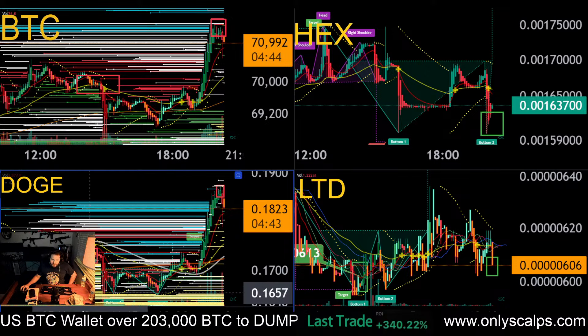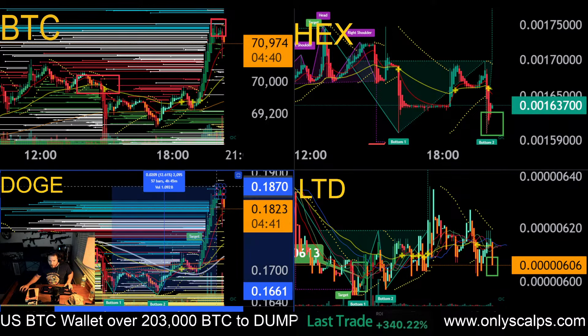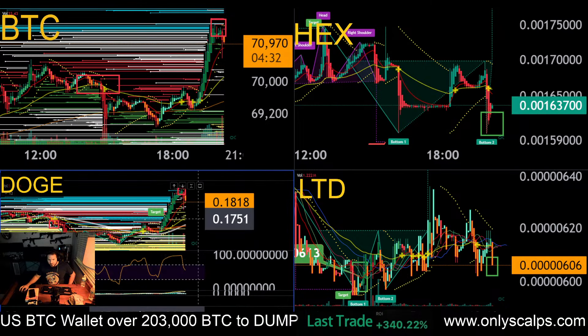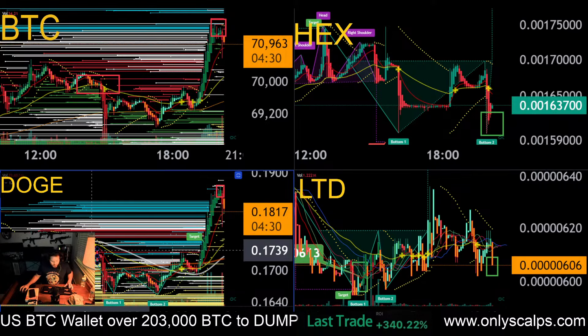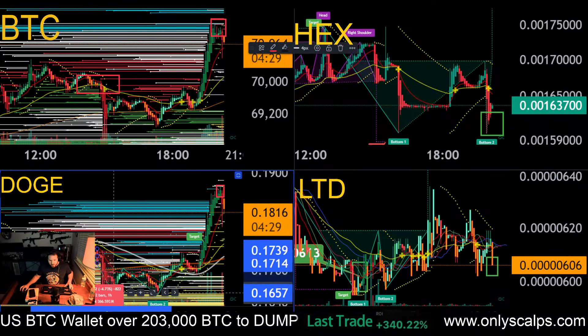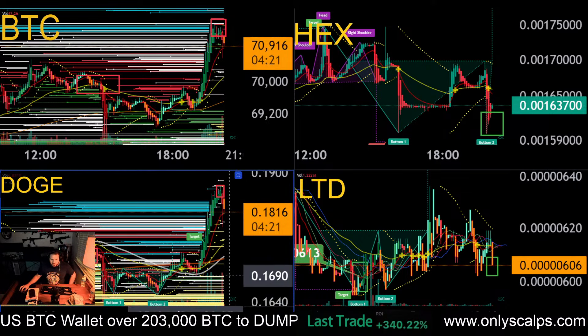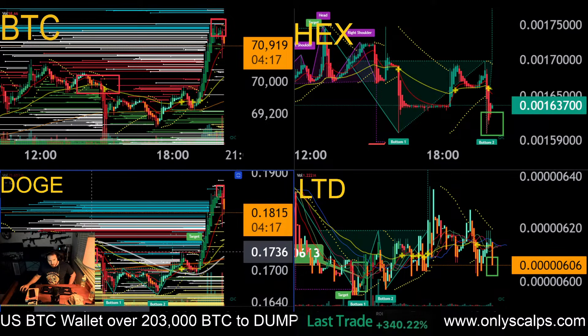We had a nice double bottom earlier. We went up over 12% before we got into this red block — that was a big push for Doge. We noticed that from the red block earlier, it only took a matter of minutes to get into the oversold zone. But within about three hours, that's when we got this double bottom. So it took about three hours for people to find a really good entry on Doge after the first red block.